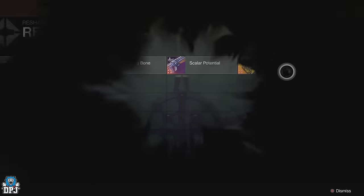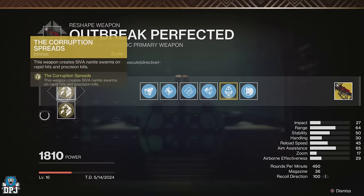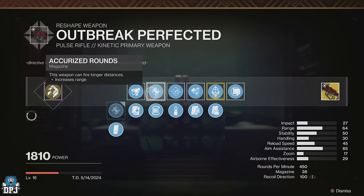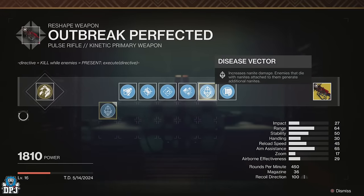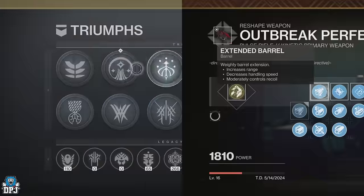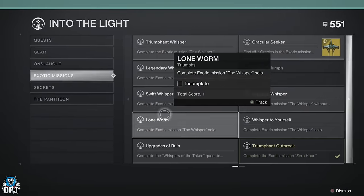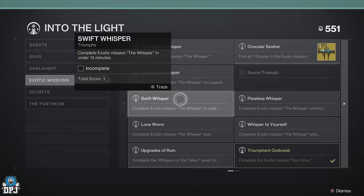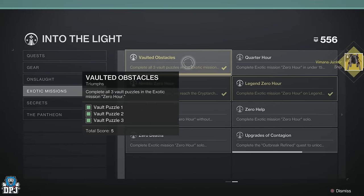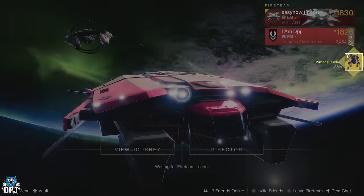With the final week of unlocks over for the Outbreak Perfected Zero-Hour mission, I thought I'd piece together a complete guide for anyone a little late in getting this done. In this video, I will show you the location of all three pairs of switches and the three secret vault puzzles. These unlock the Vimana Junker ship, the exotic ship, and all perks and attachments for the Outbreak Perfected, so you can craft the ultimate weapon.